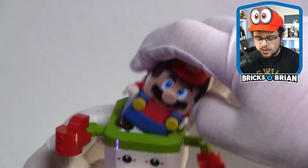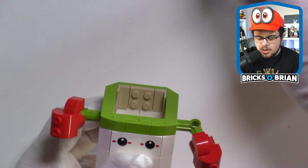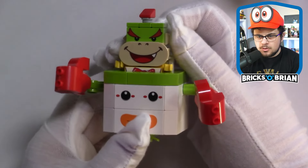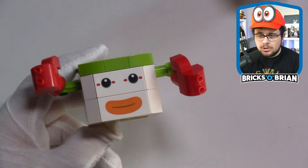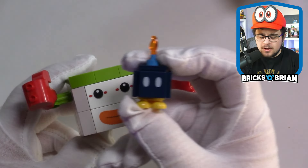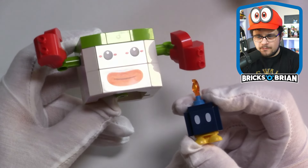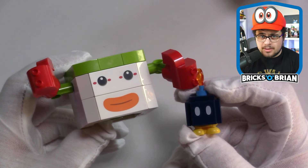Bowser Jr does fit inside, but not very snugly — he's just a little too short, so there's a lot of wiggle room. Mario fits more stably, with his feet reaching the bottom, but Bowser Jr's hands end up too high. The two-by-four tiles are printed. Bowser Jr is not included, but what is included is a Bob-omb and a little green stand. For a ten-dollar set, having a brick-built vehicle that comes with an enemy gives it a lot more value than just getting seven pieces of plastic.